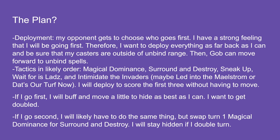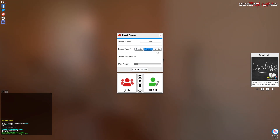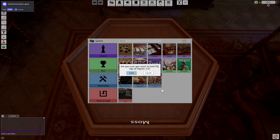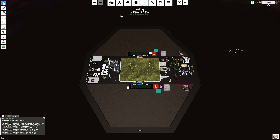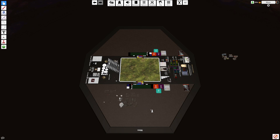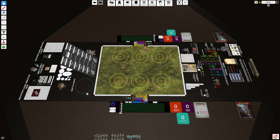Let me pull up TTS and look at deployment. TTS is good but it's a little janky — it is what it is, I'm glad it exists. So here's the battlefield. Fountains of Frost — hold one, hold two, hold more will be relatively easy to hold depending on deployment.